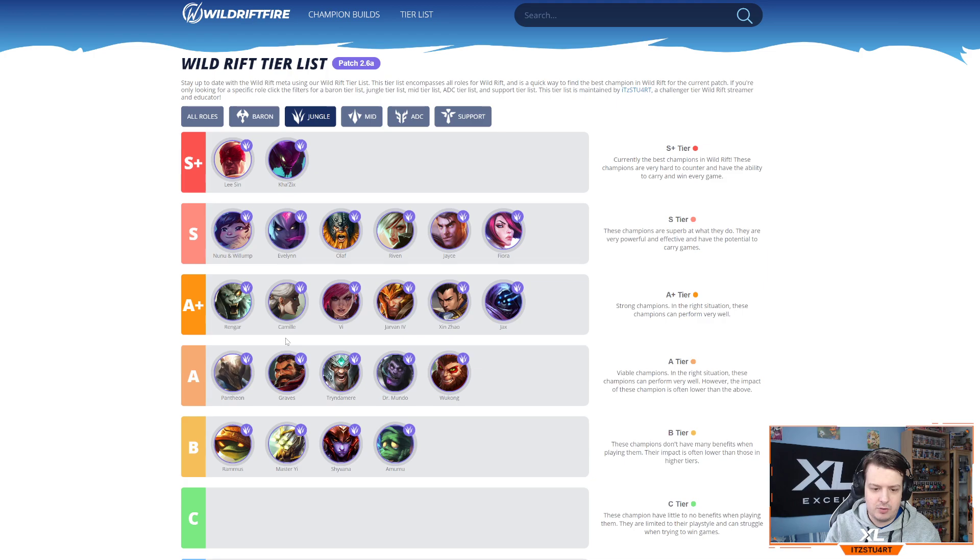Shoutout to Chief, a challenger jungler doing really well on Camille — hopefully his YouTube channel is coming soon. Camille's Hextech Ultimatum and Hookshot still allow for easy ganks, and while she's not as strong as before, she can still work. Vi with her lockdown and Assault and Battery is a really good, beginner-friendly jungler — clears fast and stays healthy through the jungle. Jarvan got nerfed on base AD and first ability, so he won't clear as quickly, but his Cataclysm is still one of the strongest ultimates for locking down enemies.